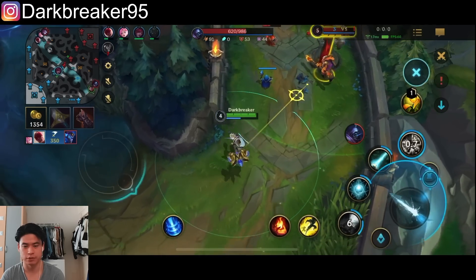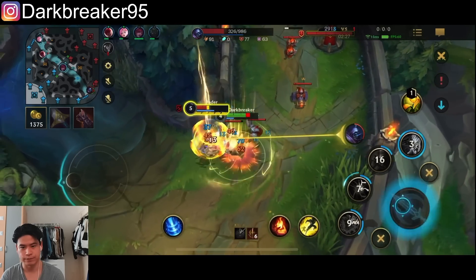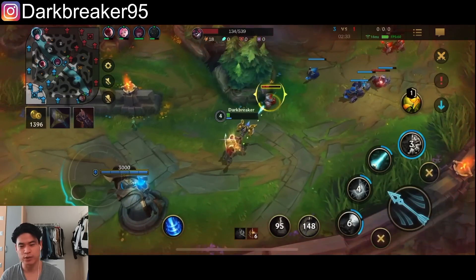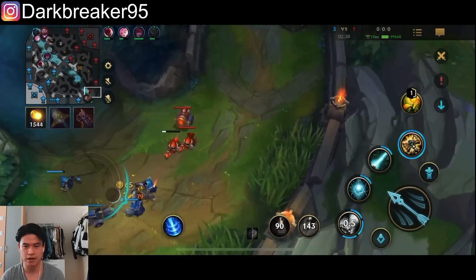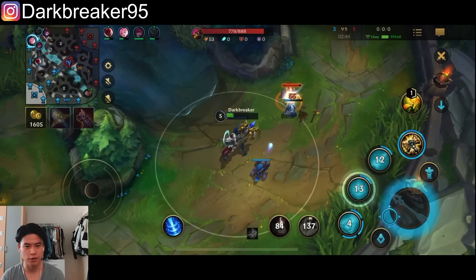Nice Q — good poke, insane poke. Okay, kick him away and now I'm trying to trade against this guy. He has the ultimate though, and surprisingly this was very close because he had the level 5 advantage where he gets resistance from his ultimate.